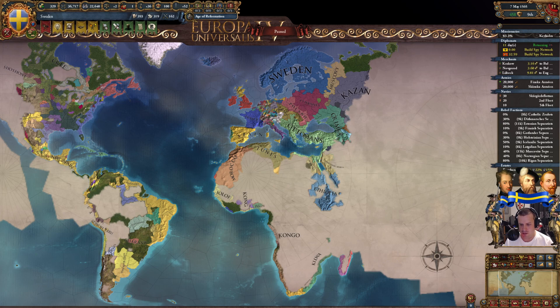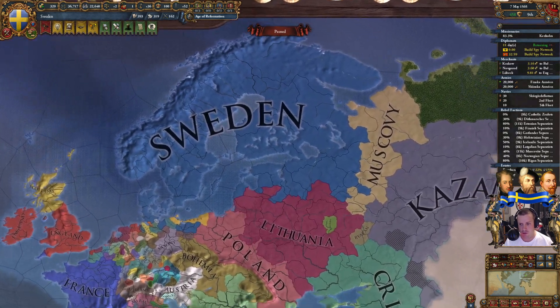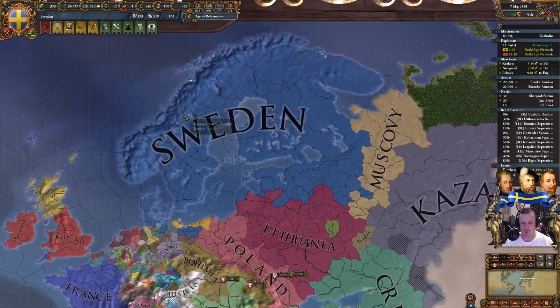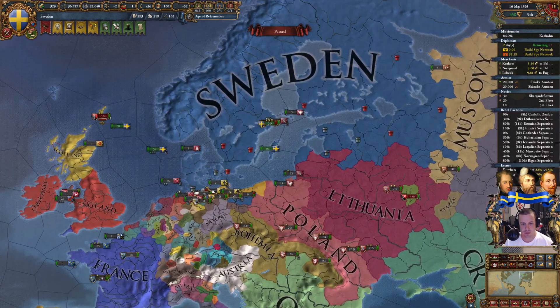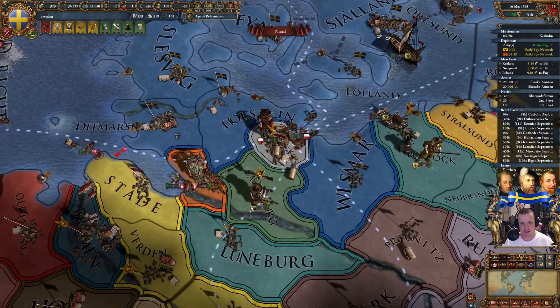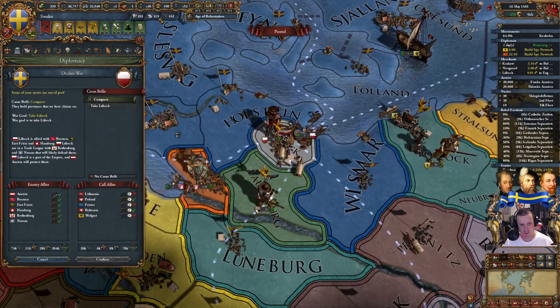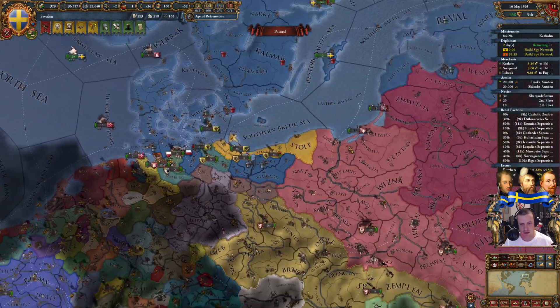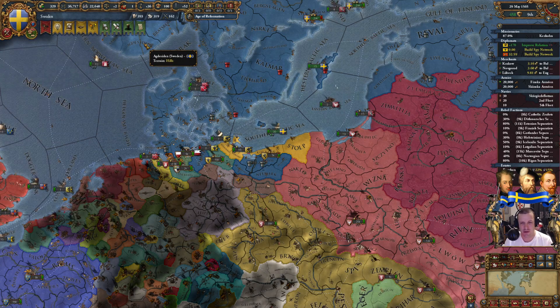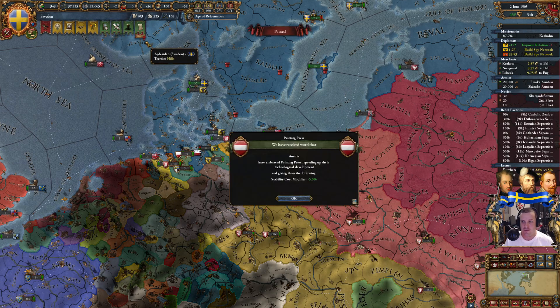Welcome back to the next episode of Let's Play Europa Universalis IV with the 1.34 Sweden patch and the Alliance of the North DLC. We're planning for a future Muscovy invasion here — about three and a half more years to wait. I'm very tempted on getting to Lübeck, but I need more friends. They're less willing right now because I'm being quite imperialistic with Sweden this early.